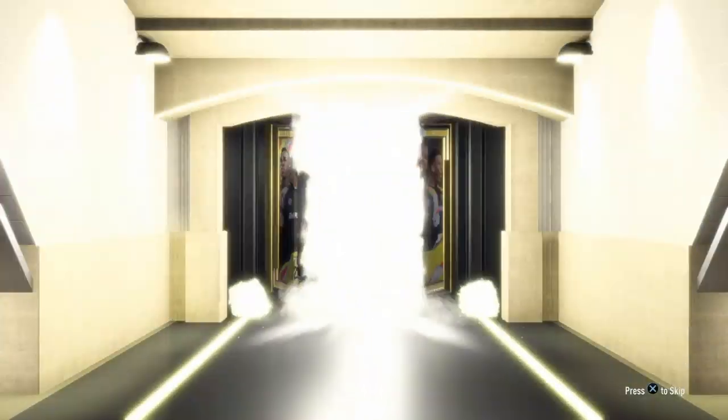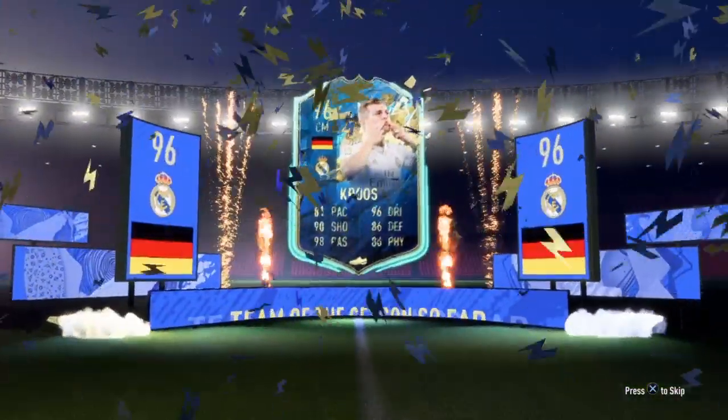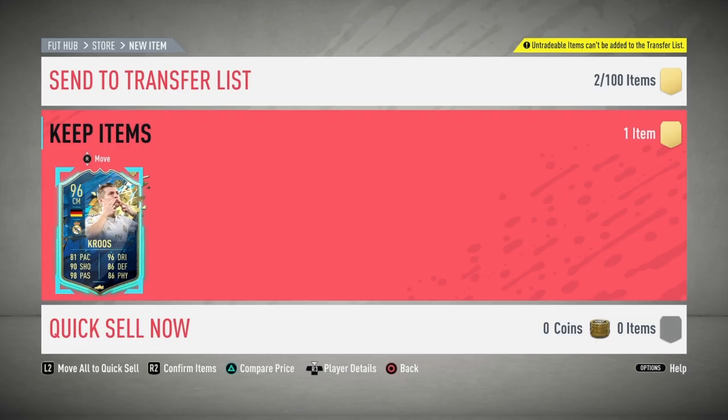First one, give us something big. I don't even know — French, I guess we want to see French. Come on. Who is it? Chairman, center mid — Toni Kroos. I think that's a W. Out of all the players you can get literally, Toni Kroos is a dub. You can get any top five league Team of the Season and to get Toni Kroos — I mean, I know he's not the most expensive card, but it could be so much worse. I'm pretty sure we submitted gold Toni Kroos into that SBC, so to get the Team of the Season one back is pretty good in my opinion. First one, we get a 96 Team of the Season Toni Kroos.